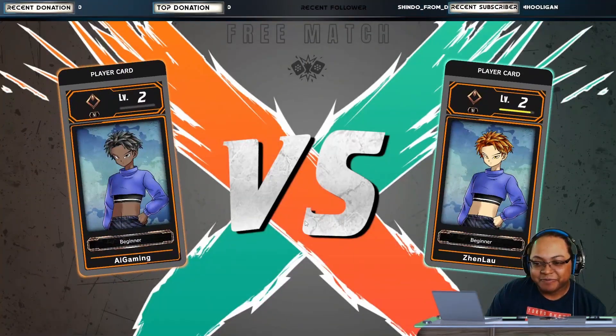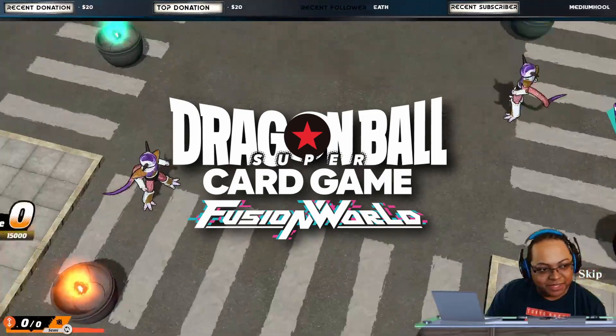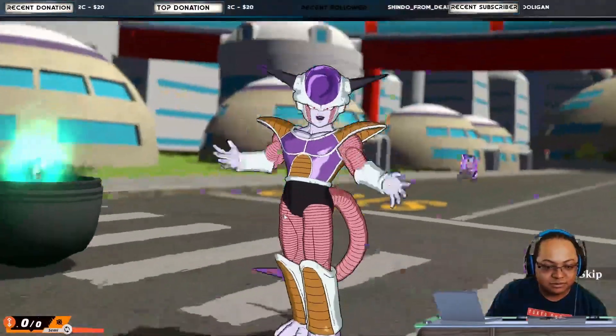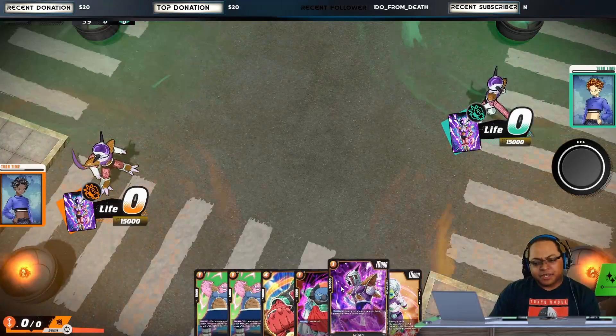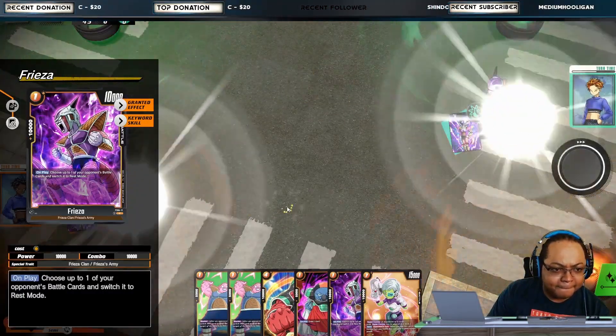What's up guys? We got a brand new card game that has come out. It is called Dragon Ball Super Fusion World. It's a collectible card game that is in beta for this weekend, so get in. It is open beta, so you are more than welcome to go to the website and download it right this moment. But I want to show you guys how to play the game.